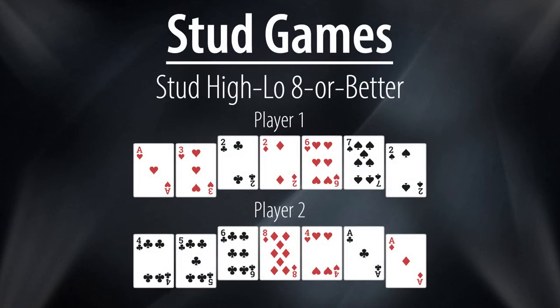Stud High-Low Eight or Better is a split pot game with half the pot awarded to the best high hand and the other half awarded to the lowest hand that must be an eight low or better. There will always be a high hand winner, and when there is no qualifying low, the high hand is awarded the entire pot. In this example, player two has an eight low and two pair aces and fours, but player one had a seven low heading into the final card and found one of the only two cards that would see him take the lead for the high when he made trip twos to scoop the entire pot.